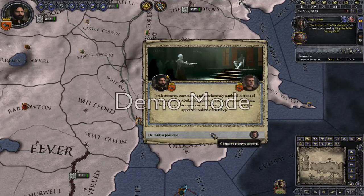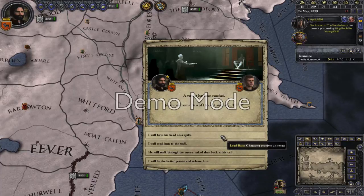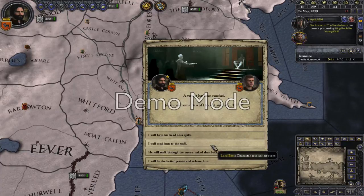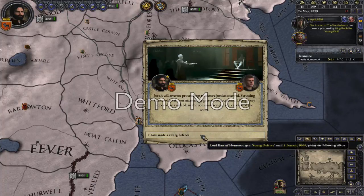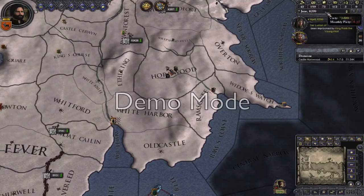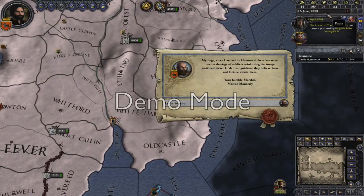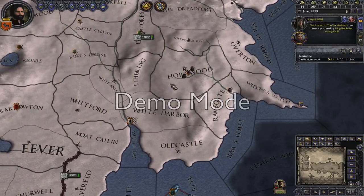I shall interrogate myself. I've been found guilty. Okay, I'll release myself — that's fine. I made a strong defence, I'll release myself, I don't mind. Let's hope so — get more troops out here.